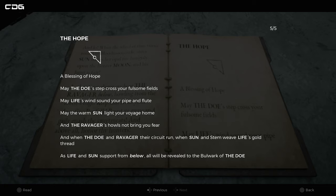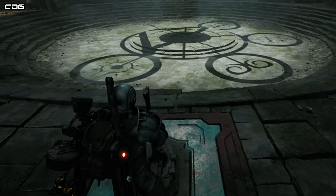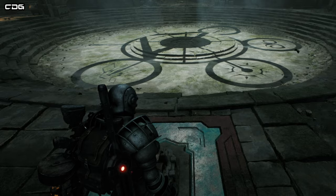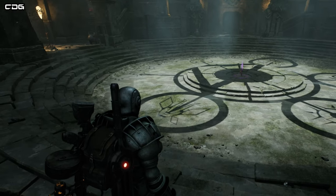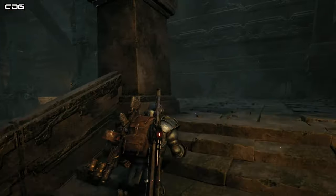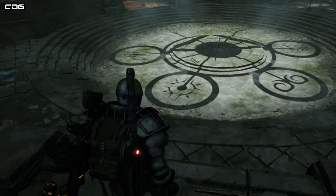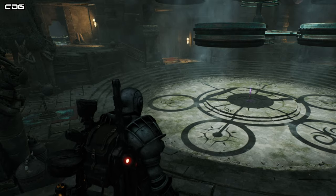So to open this and unlock the bow, you need to highlight the symbols for the Doe, Ravager, Sun, and Life. Go back to the levers and pull them until you get the circles around those four symbols — once you've done that it will unlock the bow in the center. I'm going to leave a screenshot so you can see exactly which symbols I highlighted. It is just a matter of pulling the levers until you line them up; you can pull the same lever multiple times. I had to try a number of times to line them up, so it would've been a mess to include that footage, but at least you now know which symbols need to be highlighted.